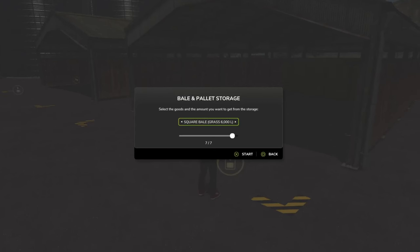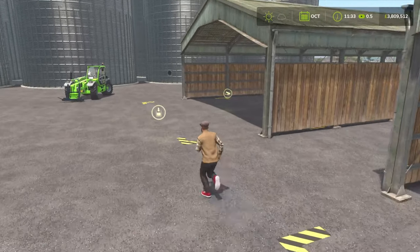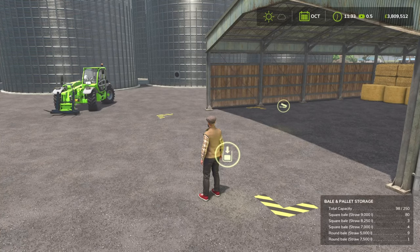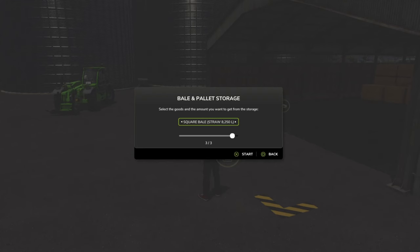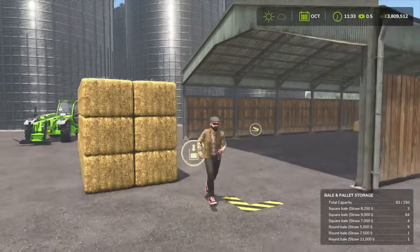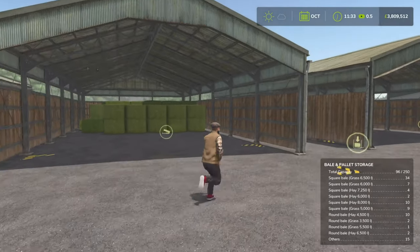I'm just going to test other bell sizes, and yeah, they're all the same. Go to my straw one — go for the larger 11,000-litre ones — yep, they're gone. Square bells — yep, they're gone. So bells and pallets are broken; this is a broken storage.